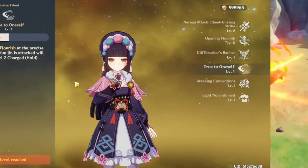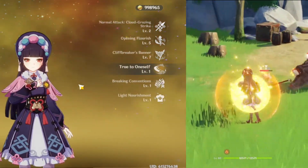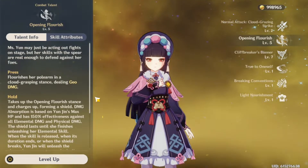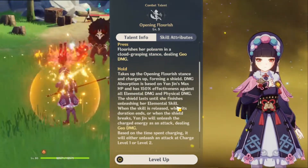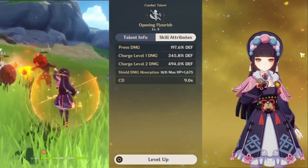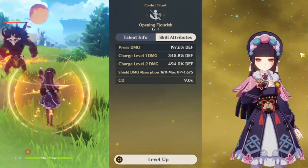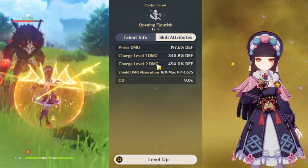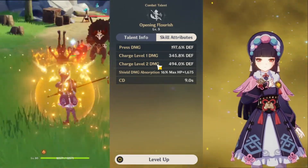Her other passive, which is less important, allows you to get a perfect counter basically like with Beidou. As long as you're blocking at the exact time you use her skill, you'll be good. Speaking of her skill, it literally works exactly like Beidou's. The only difference is that her skill charges up the entire time to get to max damage. While she's in that state she is shielding herself, so she won't take any damage unless they reach the shield's HP threshold. This counter move has really good scaling and you can just charge up to level two — you don't have to be precise like with Beidou, and you don't have to be taking damage to charge it completely.